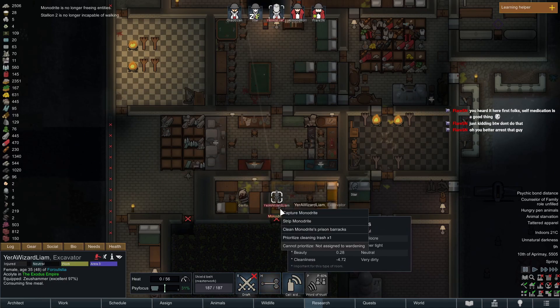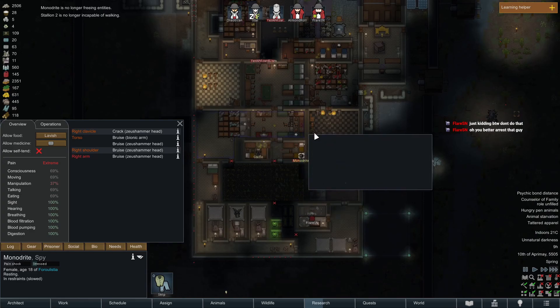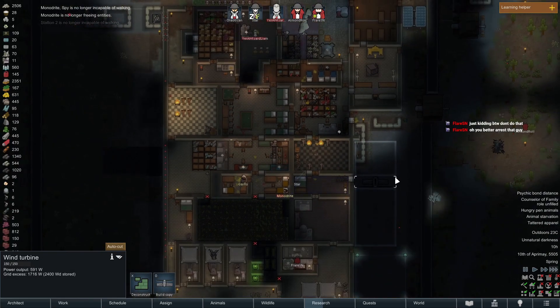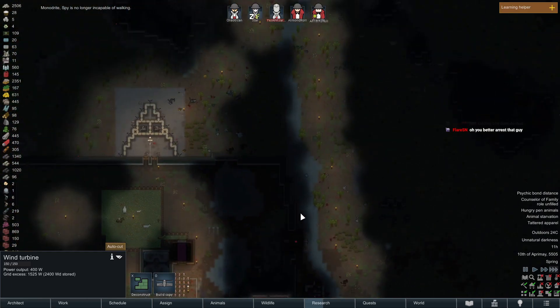All right, thank you Liam for not murdering them. If that was one of my colonists I'd be like — what are you gonna do, they're gonna free it — but not Monodrite, you're getting beat up, buddy. Better arrest that guy — he was already a prisoner and was gonna break out of prison to free one of them. No, you are not — that will not be happening.